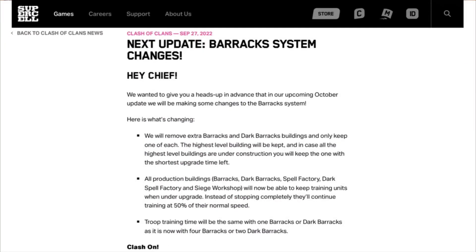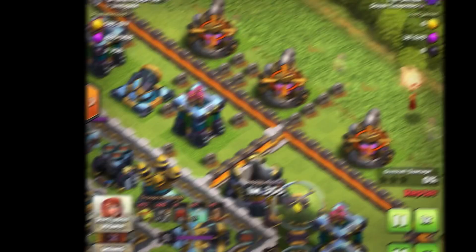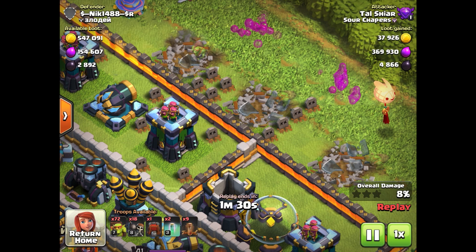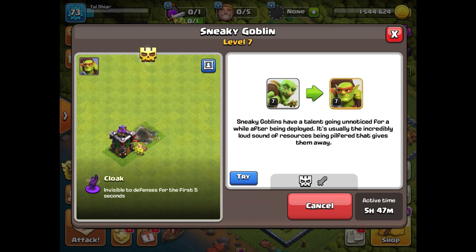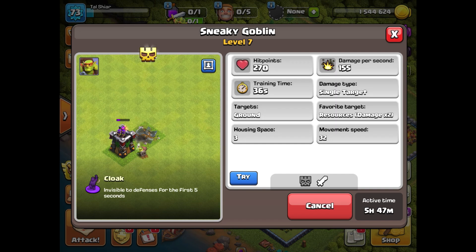Option number two, if they want to keep that number below 100, is they could start combining buildings. That way, when they add new buildings, the total won't go over 100. We've already seen that happen with the regular and dark barracks, for example. But Supercell does have to be careful, because having trash buildings is a key component to attacking and funneling in Clash of Clans. Certain troops, such as the Sneaky Goblin, are specifically used to help funnel during a queen charge.